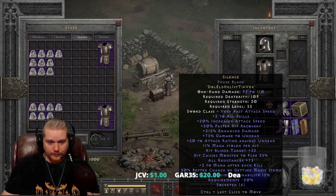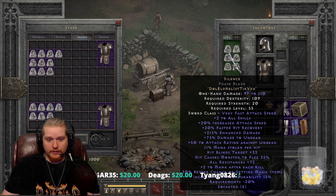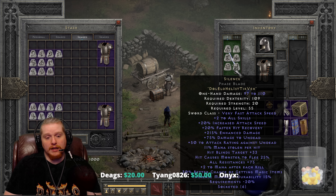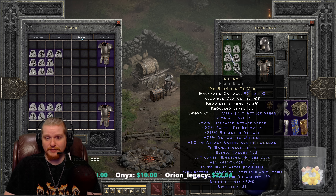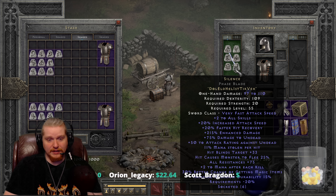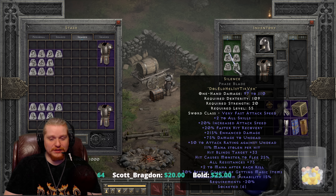This runeword has no variation at all — it's always constant. It has a level requirement of 55 because of the Vex rune. Stats include: plus two to all skills, which is very nice on anything; 20% increased attack speed, which is better than nothing, though a Zealer depending on attack speed might want something faster; and 20% faster hit recovery, which is not something I normally see on weapons but is always nice to have — it keeps you from getting stun-locked.